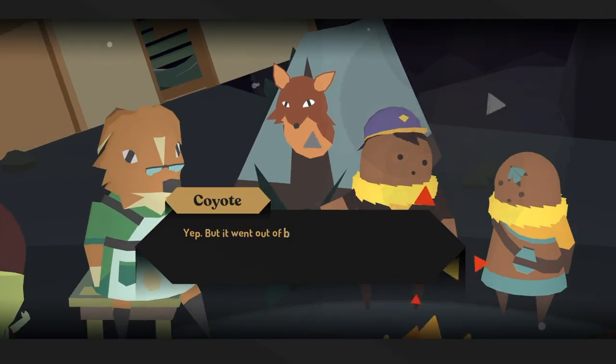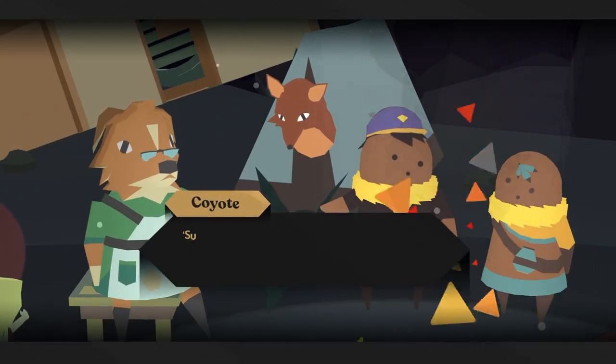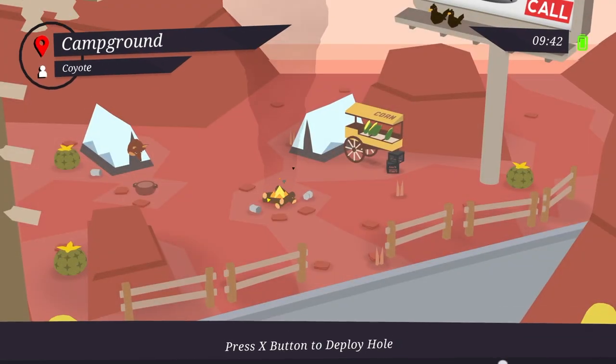Donut County is another one stick, one button game. You generally use the button to progress dialogue and the stick to move the hole around and collect items as a way to solve the puzzles.